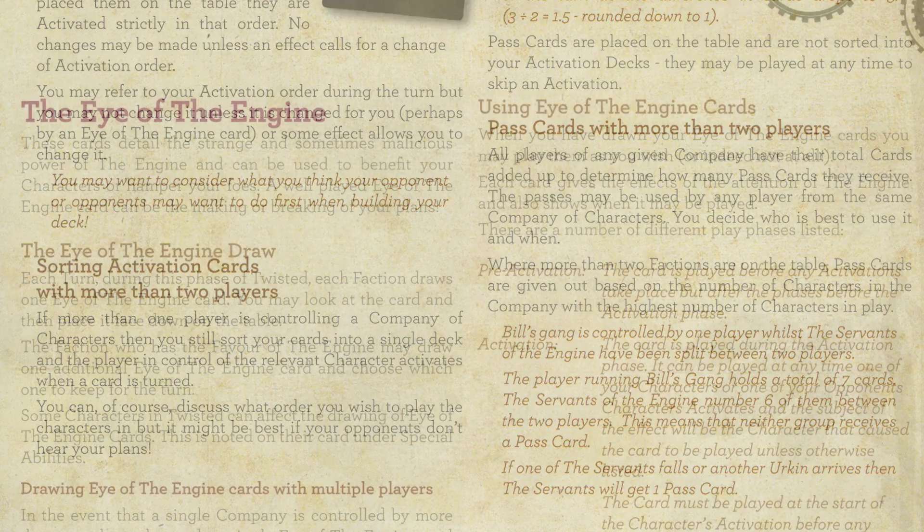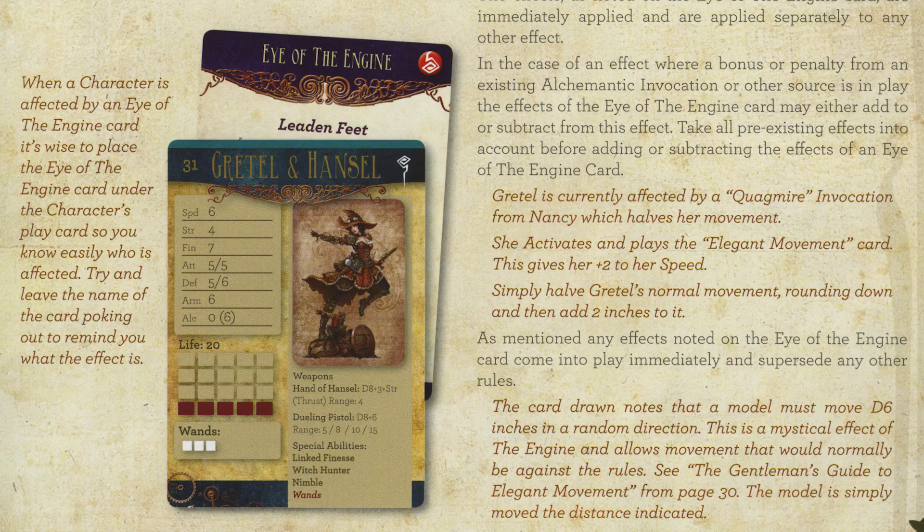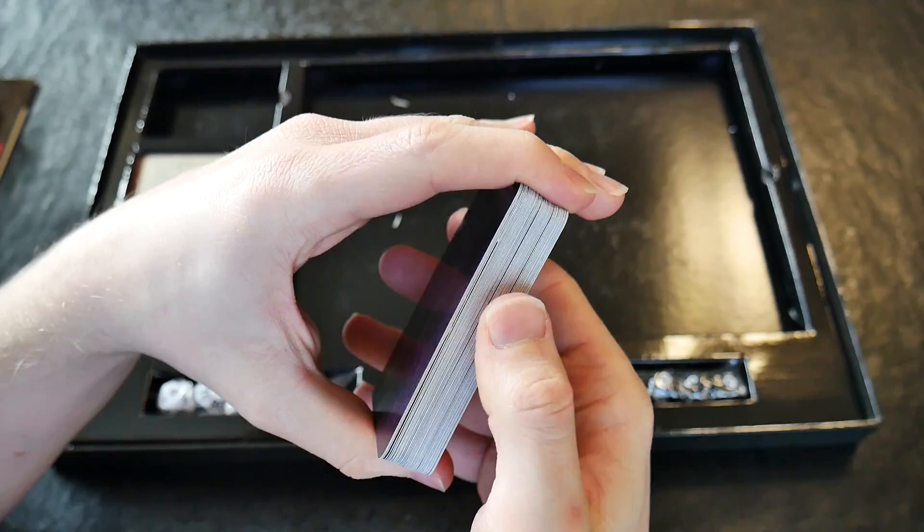Once a character is activated, the Eye of the Engine deck is used during the game to draw one or two cards from it, again at random. The effect noted is either used against your opponent or your own faction, which can be of a benefit or a detriment. The Engine is a manipulative force and has its own agenda, supporting whomever it wishes.